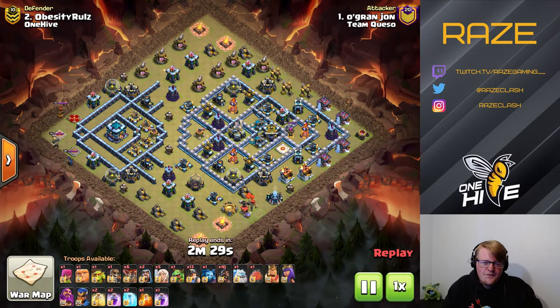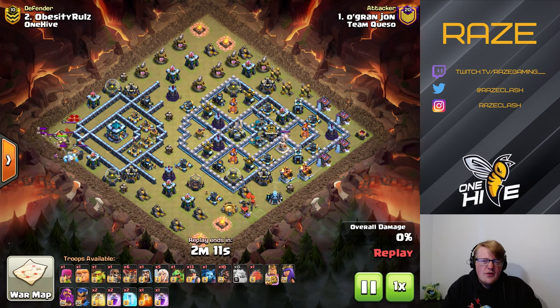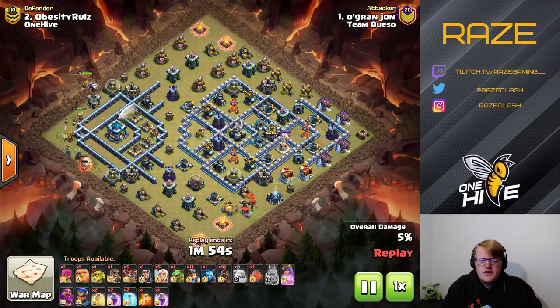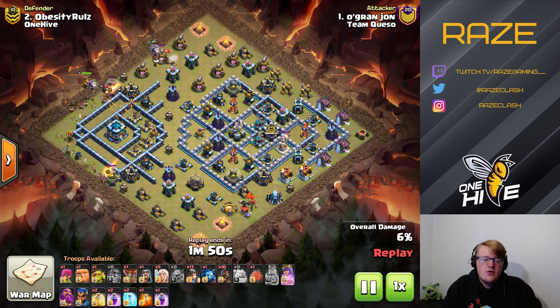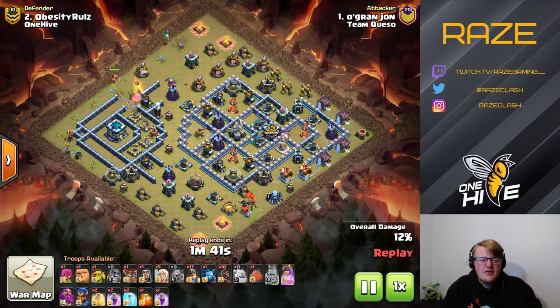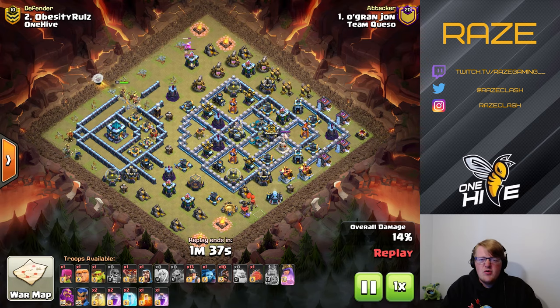Next, obesity rules is using a pretty old legend league base. Sometimes you can strike gold with these types of bases because people don't know how to attack them or don't remember — it's as if it's a fresh base. That's usually what you're trying to do in 5v5 wars: use an old legend league base to surprise people. Here, the king and ice golem take down the heroes, and the queen goes over to the mortar side. With a wall break, she's able to take down the whole left side compartment with the town hall and all the equip zones, leaving the clumped-up right side compartment for the miner-hog portion.